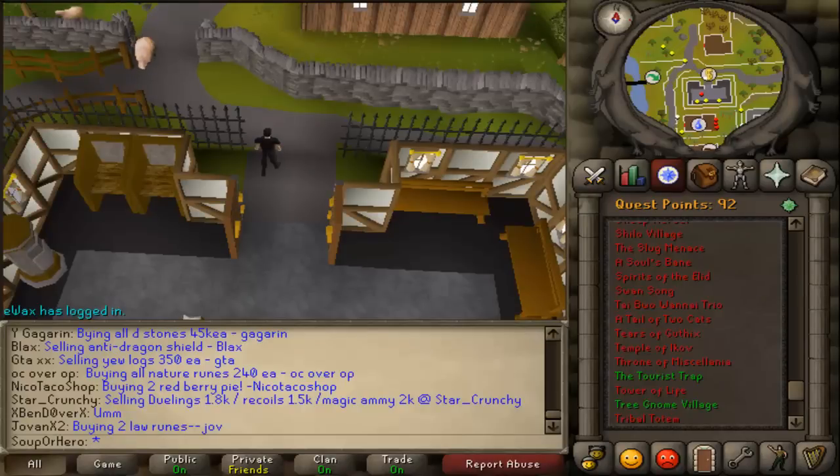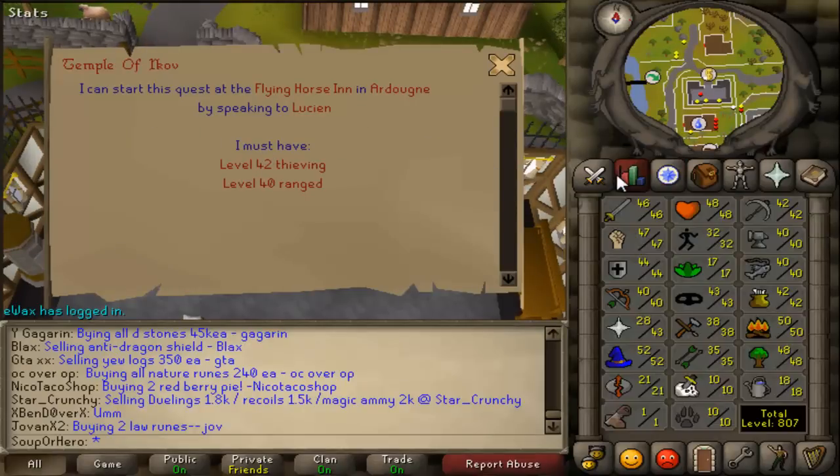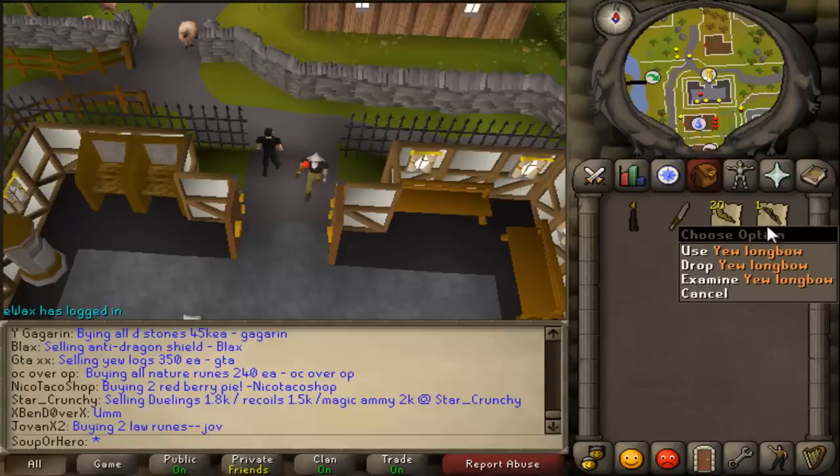Yo, what's up guys, Whoop here today. I have a quest guide for you on the quest Temple of Ikov, and there's a live commentary for you guys. You're gonna need 42 thieving, 40 range. You're also gonna need a light source — so a candle or a lantern — a knife, 20 limpwart roots, and a bow that's yew or better.